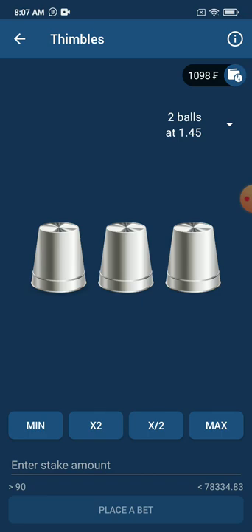We are selecting the second option because it will maximize the chances of winning. In case you are unable to predict the one ball, in these three cups as you are seeing on your screen, there are two balls inside and one cup doesn't have a ball. What you need to do is pick a cup that has a ball. In that cup that has a ball, you are going to win 1.45 times the money you bet.